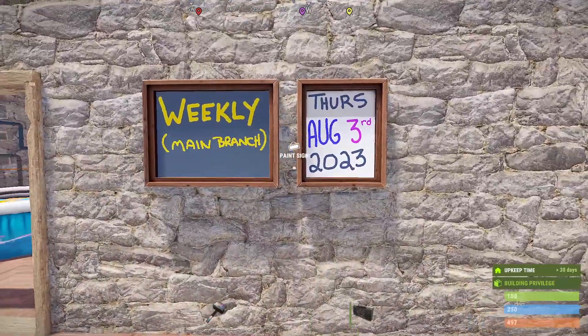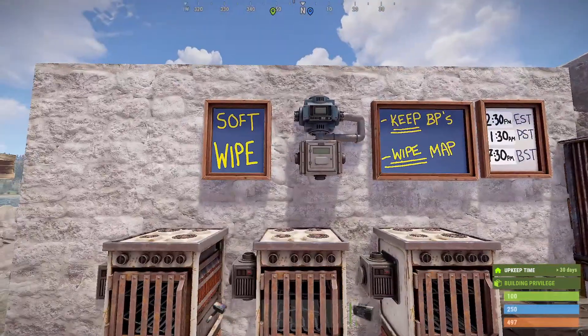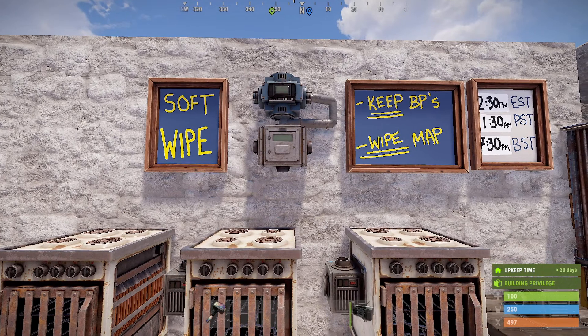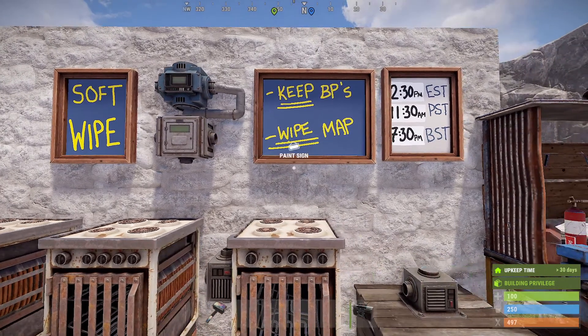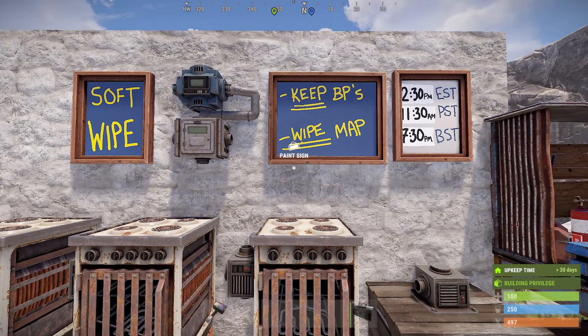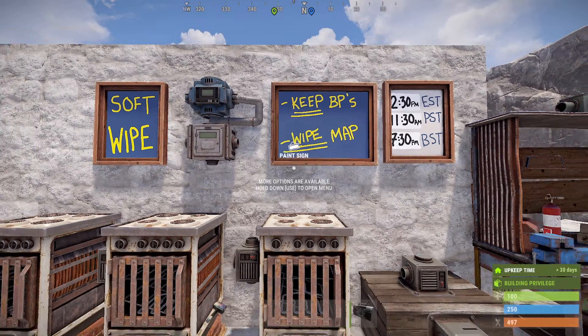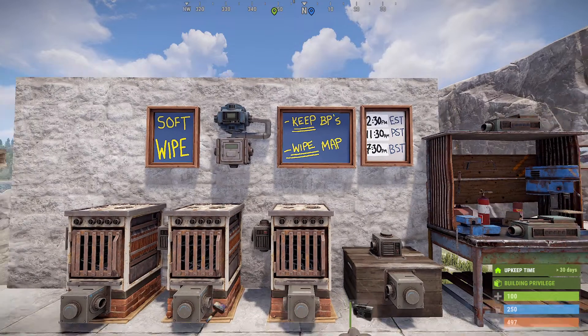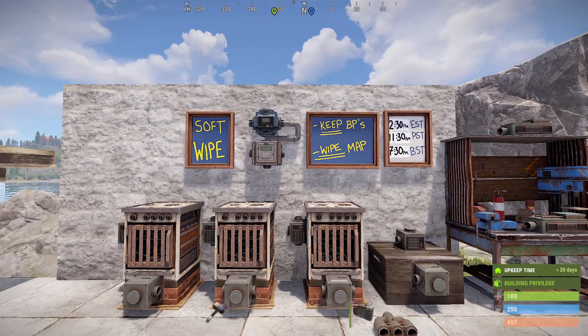On to weekly main branch: August 3rd, 2023 is the first soft wipe of August 2023. You keep the blueprints and the map wipes. It comes back up at 2:30 PM Eastern Standard Time, 11:30 AM PST, and 7:30 PM BST. Servers do go down 30 minutes before that, so it takes roughly 30 minutes to do the wipes and come back up. We will also get a special item set rotation on this Thursday.